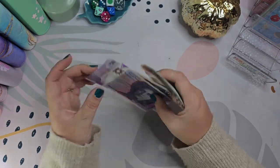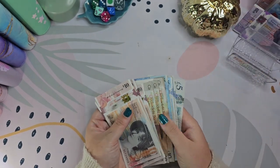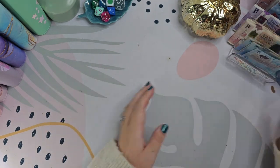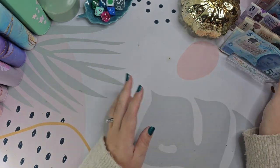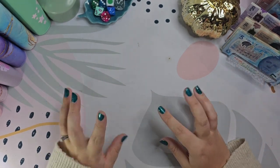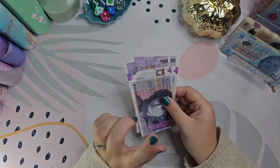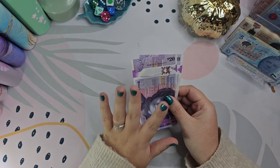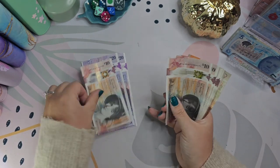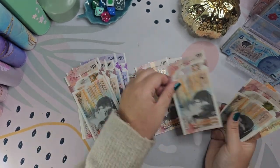I've not got many 20 pound notes - the bank I went to just gave 10s, which was fine, quite happy with that actually. I've not got any fives, which bothers me, but I've got enough because I've swapped them out. So first off, as usual, we're going to do 90 pounds for groceries and 40 pounds for fuel, and we're going to do rock paper scissors.